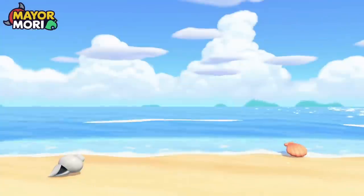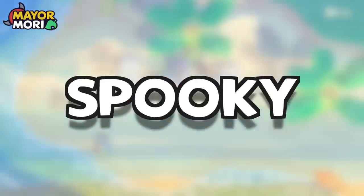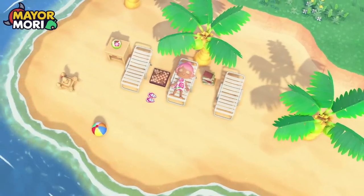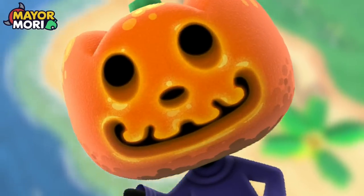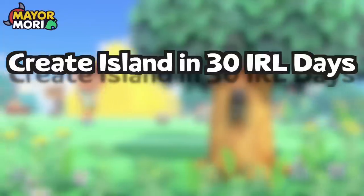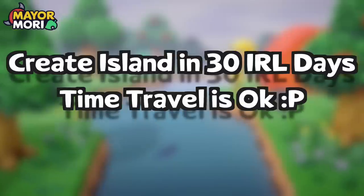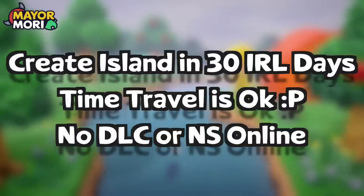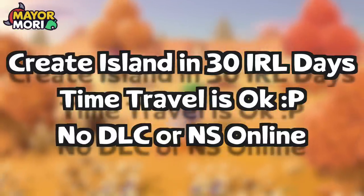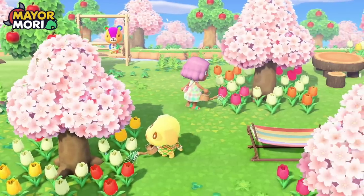Welcome back to day 19 of our 30 days spooky challenge, where we are aiming to create a Halloween-themed island. We have three simple rules: start and finish a new island in 30 IRL days, time travel is okay, and there is no DLC or Nintendo Switch Online allowed. I hope you have an awesome day, thank you so much for watching, and I hope you enjoy.